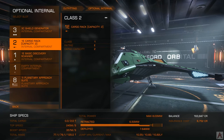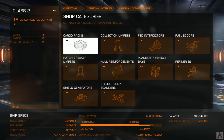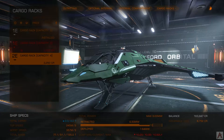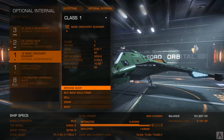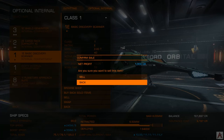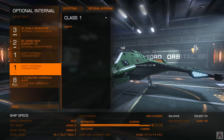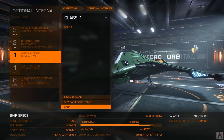We'll go back to optional internals. We're going to have a cargo rack sitting in here — that's fine. It's a size 2 slot, so we'll buy a size 2 cargo rack with a 4-ton capacity — might as well have it even if we don't necessarily intend to use it. There's also a basic discovery scanner, and I would advise just getting rid of it. It takes up a spot, is not extremely useful, will not make you a ton of credits, and won't tell you more information than what you can get by scanning a nav beacon in any system.